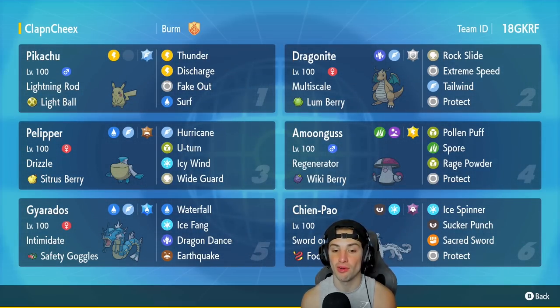Gyarados's moveset includes Waterfall, Ice Fang, Dragon Dance, and Earthquake, with Safety Goggles as its item. The Intimidate ability is so good — drops attack by one stage, can't go wrong with it.